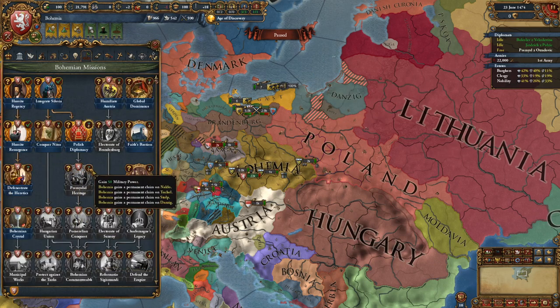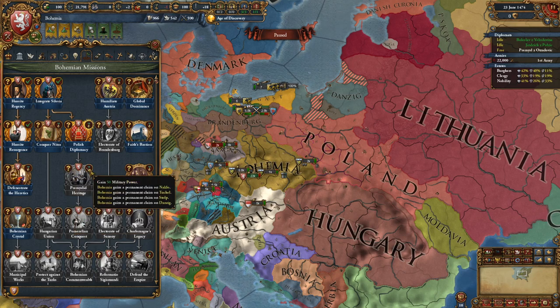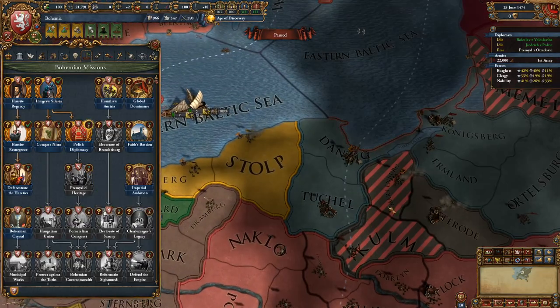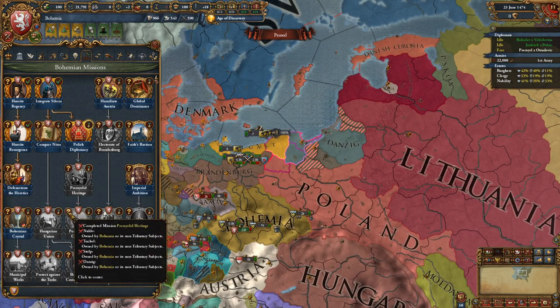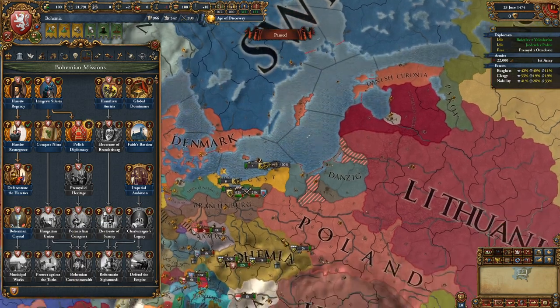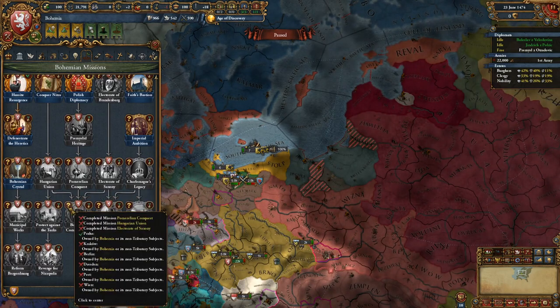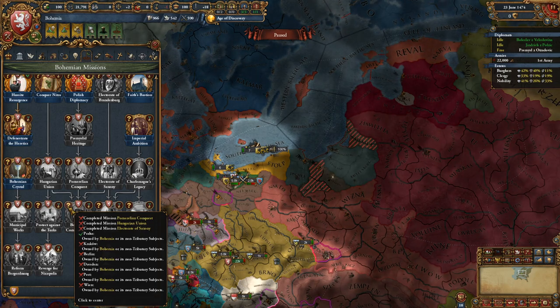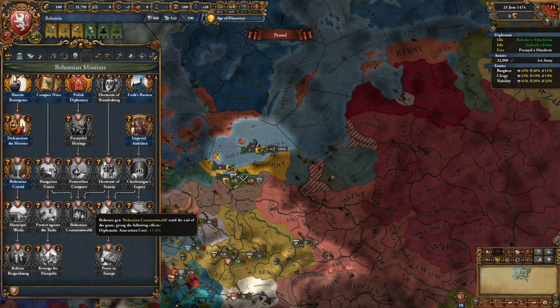Once you establish the union you have the option of expanding further into Polish territory — you either conquer it or get them as your subject, and you'll get permanent claims on lands further north, basically sending you after the Knights. Complete those missions and you get Land of Our Forefathers: one prestige and one yearly legitimacy. Beyond that you can form the Bohemian Commonwealth, which combines the Pomeranian conquest, Hungarian Union, and Electorate of Saxony missions to make diplomatic annexation much cheaper through the end of the game.